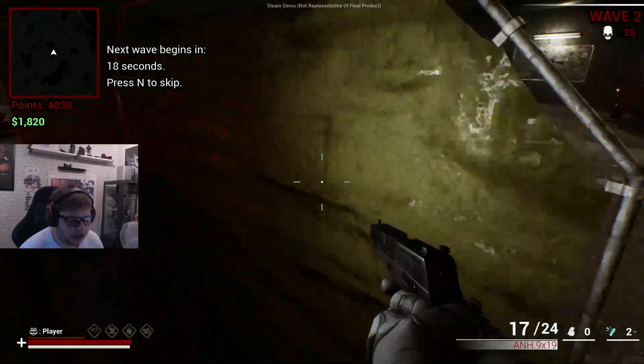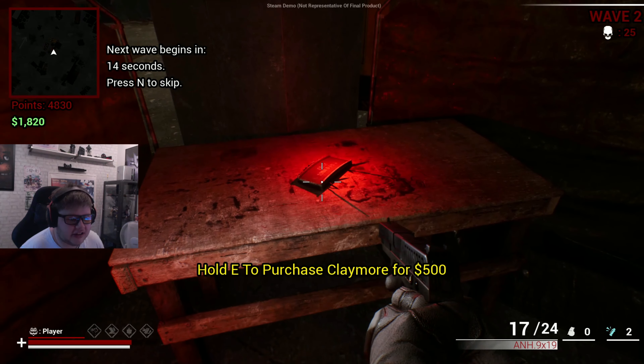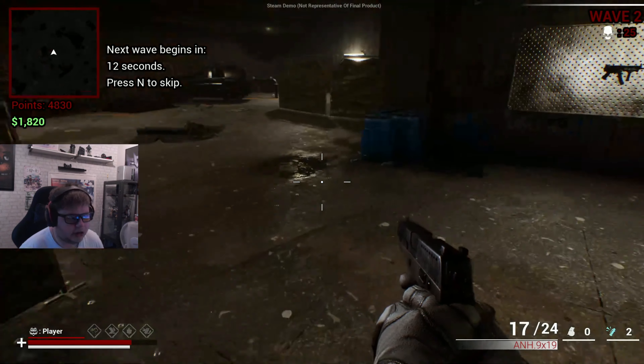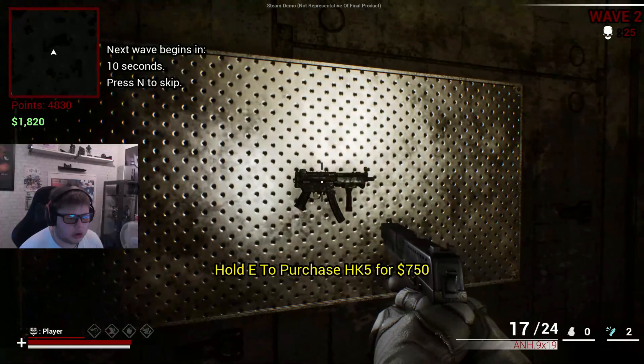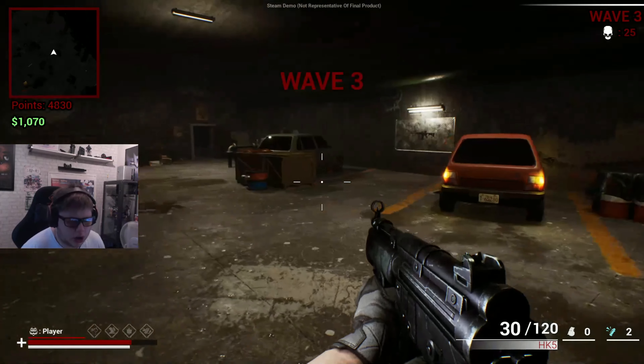Hold E to buy an energy drink — passive health regeneration. Oh, is that a Claymore? It is! Hold E to purchase Claymore. I don't even know how to place down a Claymore, but sure.